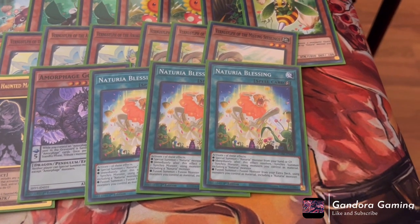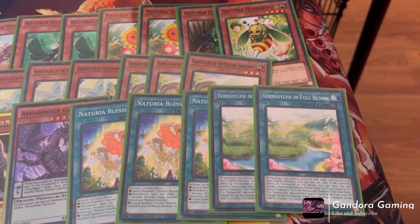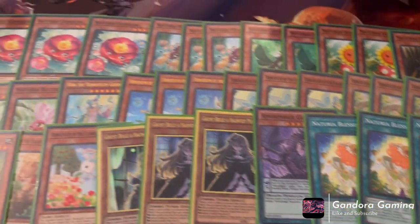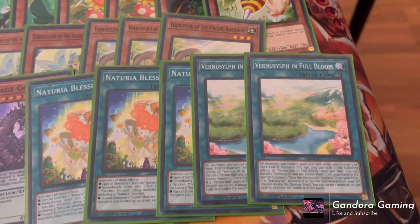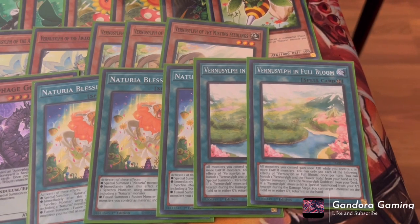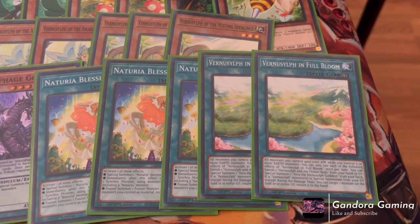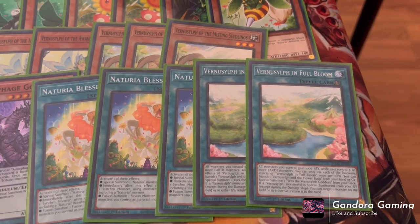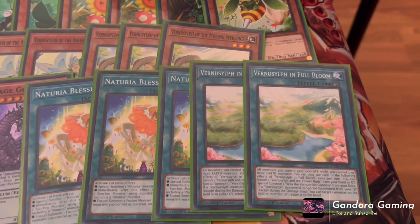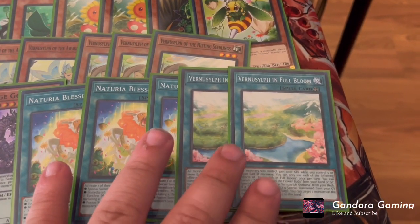We also play two Vernalizer the Full Bloom, which is kind of our win condition. It gives all our monsters plus 1000 ATK while we control five or more Earth monsters. It also lets you banish Vernalizer of the Floristry Fields from the graveyard to Special Summon our boss monster from the deck — a free Special Summon for a big monster without needing it in grave. One issue with this deck is running out of cards in hand. I wish this card had an effect where every time you activate a Vernalizer effect you draw one — if we had that draw engine this deck could be insane. But for now it's still really good as a two-of.